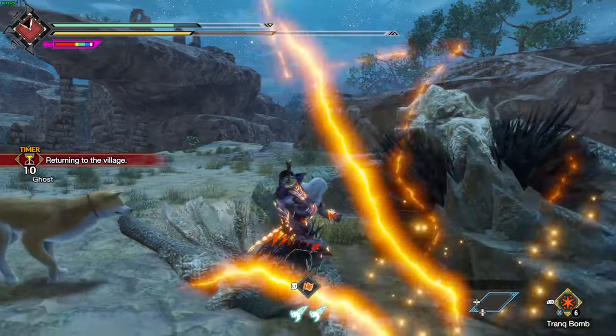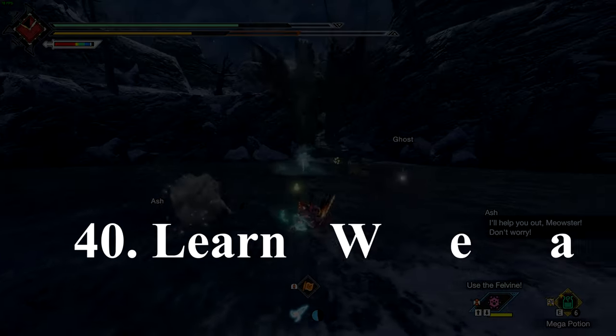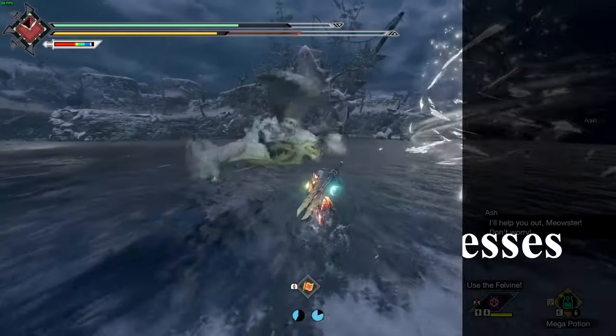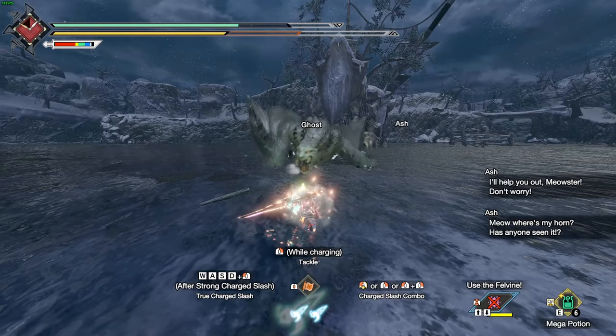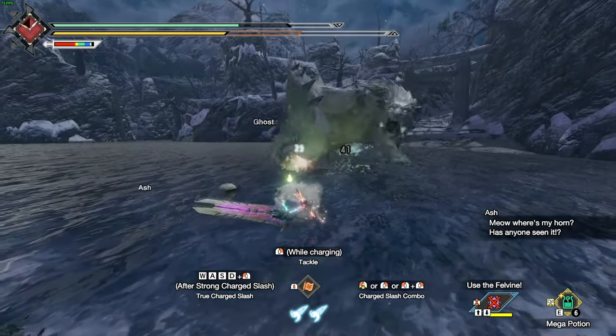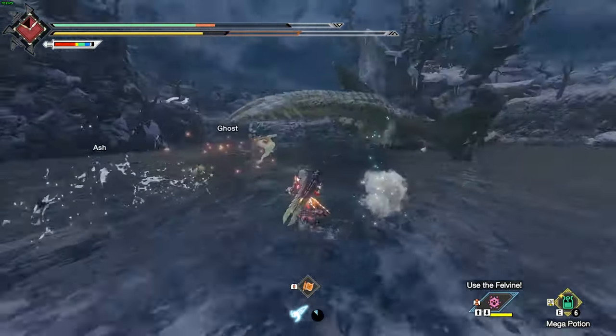Last but not least, number 40: learn the weaknesses of monsters as well as what elements a monster is, as this will determine what weapon you bring — assuming you're not using a raw damage type — and also decide what armor sets you should be wearing, as you don't want to put yourself at an unnecessary disadvantage.